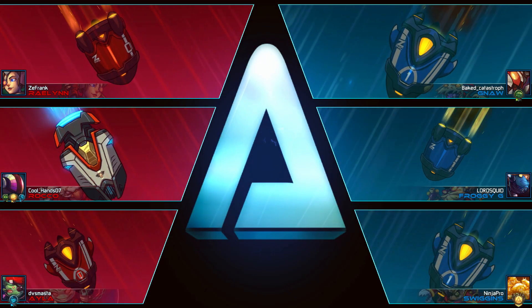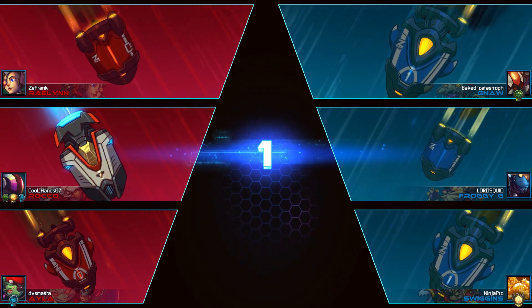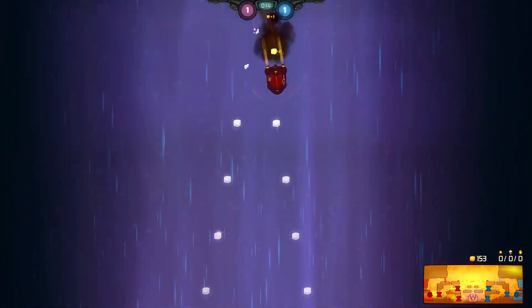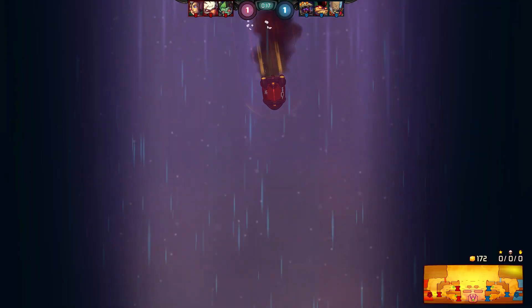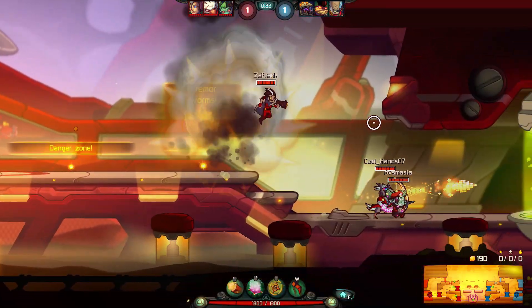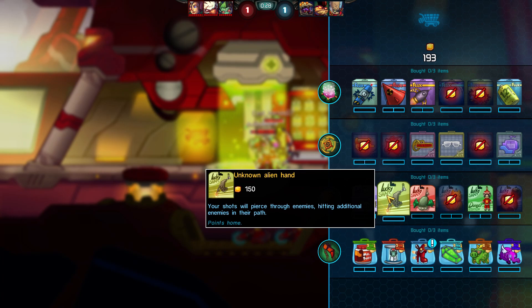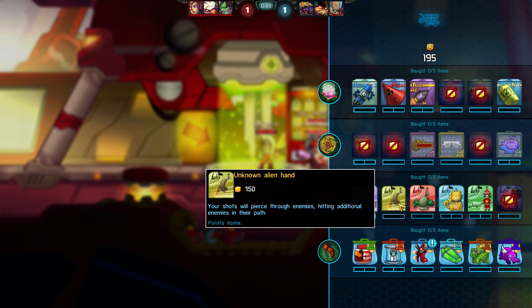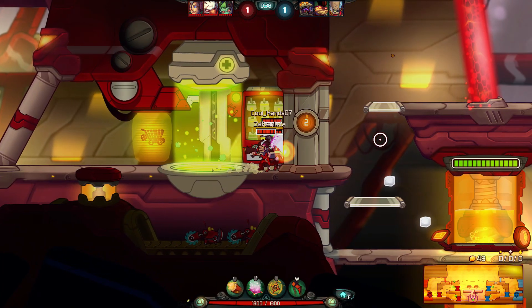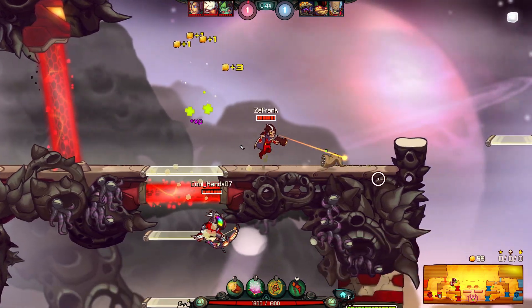We're in the match going up against a Gnaw, a Froggy G, and a Swiggins. We're definitely gonna have to be careful — Swiggins and Froggy G are going to be the bane of our existence. As long as we stay far away from Gnaw and deal damage from range, we should be fine. With this build we're going to start with piercing shots since Raylin is mainly good at clearing, especially since she's weak early game.